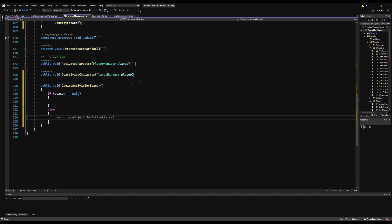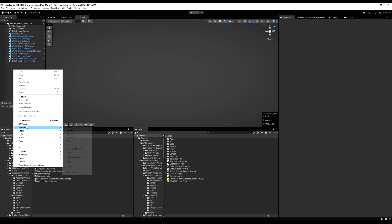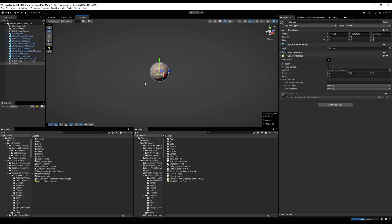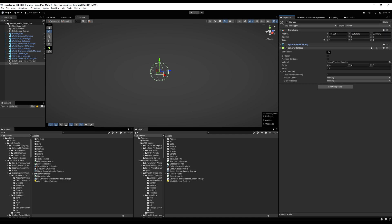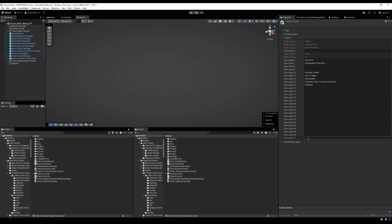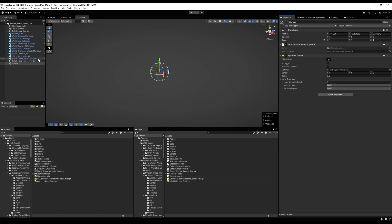If the beacon equals null, else: if you call create beacon and for some reason it's not null, set it to the transform position of this character and set it to active — beacon.gameObject.SetActive(true). If the beacon is null, instantiate it from the world AI manager. But first, let's actually make our beacon game object. I'm going to make a sphere, get rid of the mesh renderer and mesh filter since I don't need them. You don't need to make this very big. Add a layer to it — I'll use layer 31, call this beacon. The beacon will be detected by the beacon detector. Add the AI Activation Beacon component.